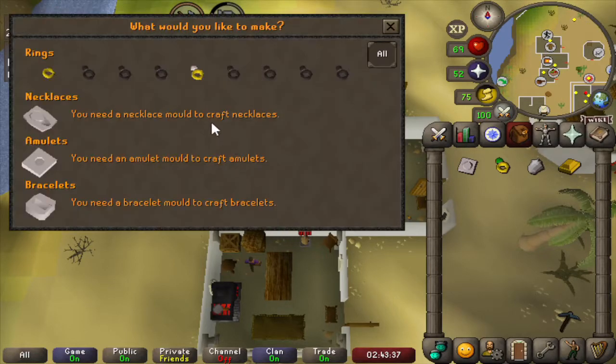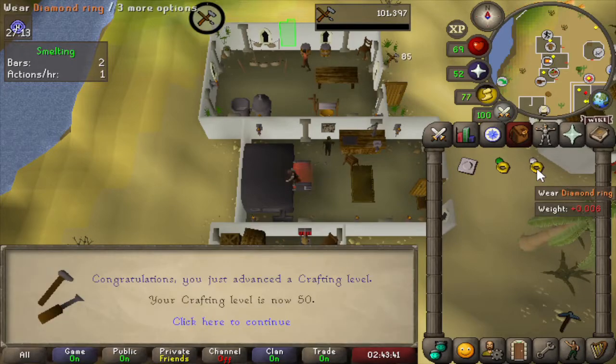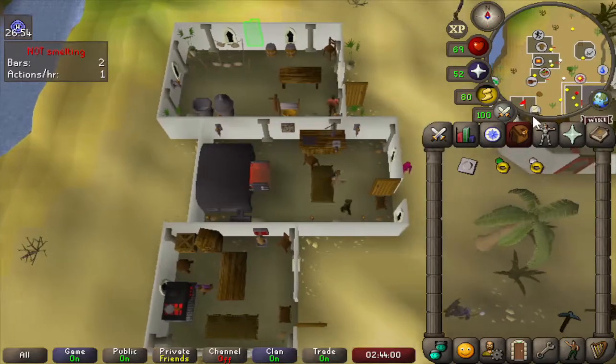And with this last diamond ring — which will be a useful ring of life — that's 50 crafting. We can now make ruby amulets, which means we can make amulets of strength. I don't have any rubies left because I used them all, so as soon as I get a ruby I'll be making the ruby amulet into an amulet of strength.